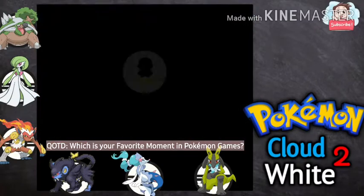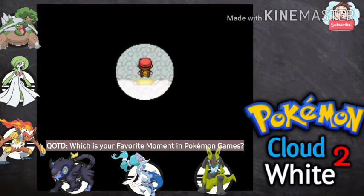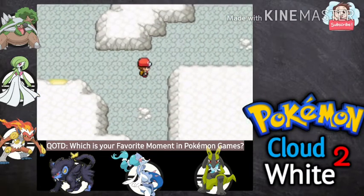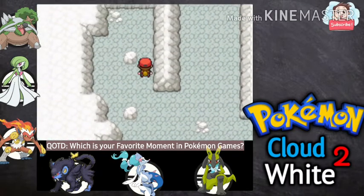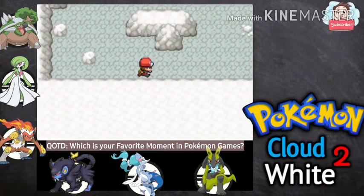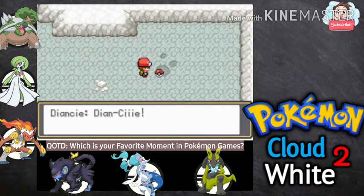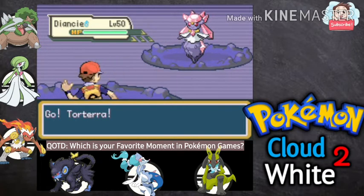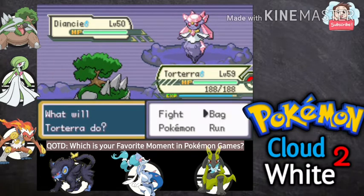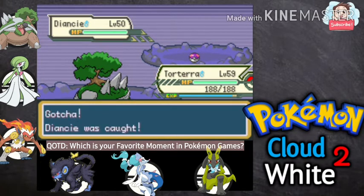Let's go to Diancy City and explore the Crystal Grotto — we need Gardevoir here. Let's use Flash. Okay, it's a bit confusing in here. Diancy is here — there we go, Diancy at level 50! We have a couple of Master Balls, let's use one. I knew it — that's why it's called Diancy City!